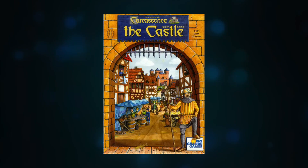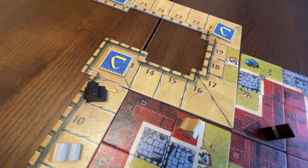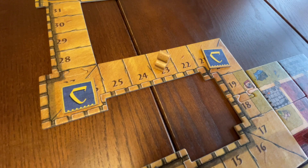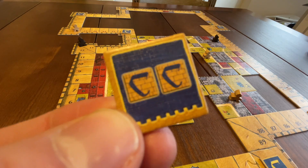In Carcassonne the Castle, a score track runs around the outside of the play area, representing the castle walls. If, as a result of in-game scoring, your score marker ever lands exactly on a corner space, you take a wall tile and place it in your play area. These wall tiles give you special actions on future turns: allowing you an extra turn, doubling the scoring of a tower or house, allowing you to score incomplete features at game end, or increasing the size of your biggest house.